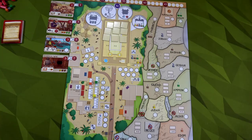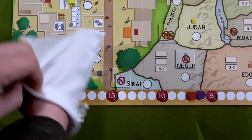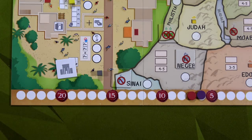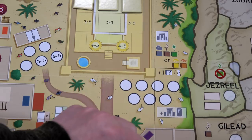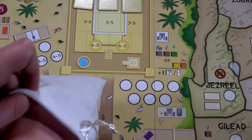Jeroboam is first player, so he'll do his first action. To determine that, we draw a token out of this bag — we'll grab our bag, give the tokens a good shuffle, and draw. This is the temple icon, which means Jeroboam will want to do a temple action if he can. It costs either one stone, one wood, and one food, or one gold and one clay. Jeroboam does not have any of the correct resources.